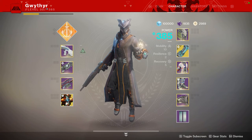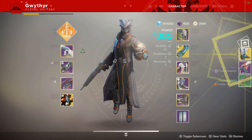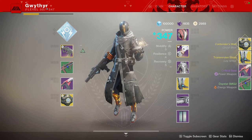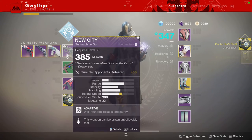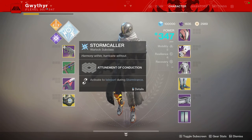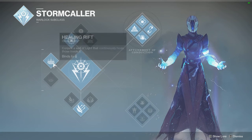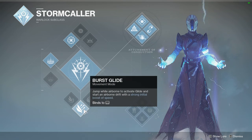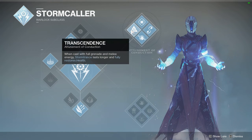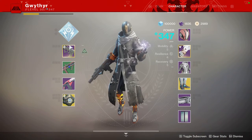So I'm going ahead and randomizing my gear with Destiny Item Manager. It looks like we are rocking the Top Tree Stormcaller class. I'm going to use the Archibald Grenade, Healing Rift, and the Burst Glide. This is the Attunement of Conduction. It's got Chain Lightning, Transcendence, Arc Web, and the Ionic Blink — that's the most important one.